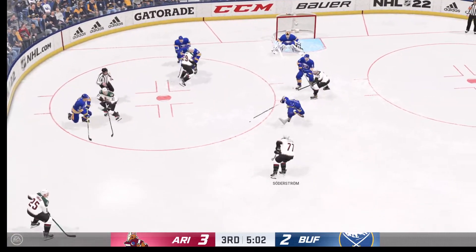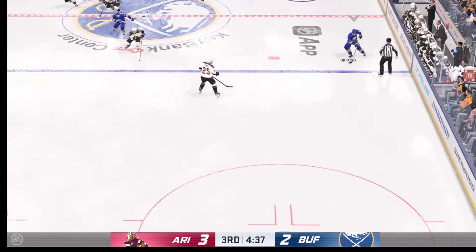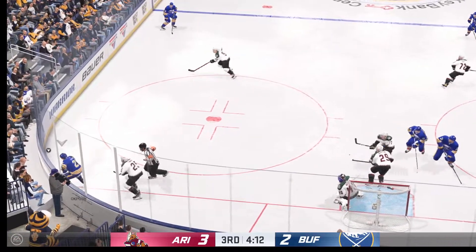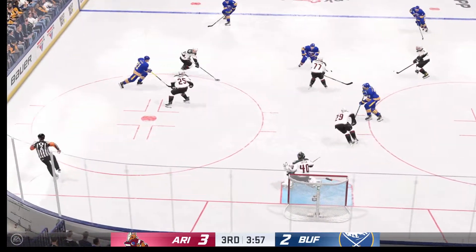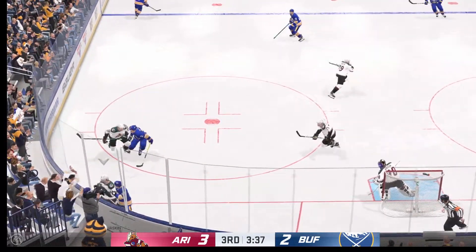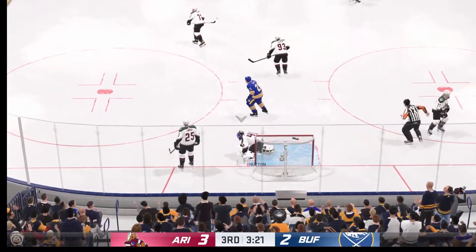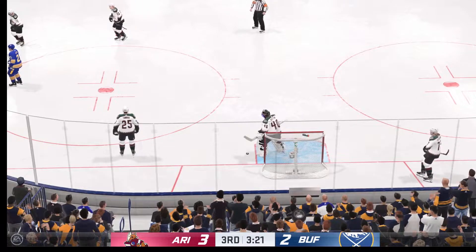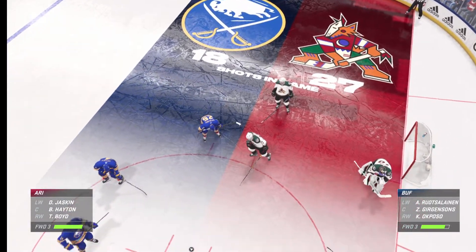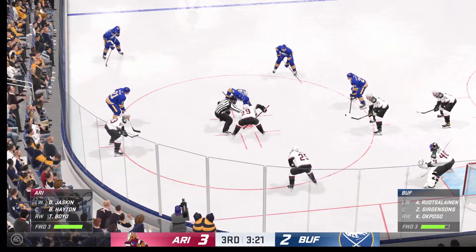The Coyotes take possession off the faceoff. Buffalo's got the puck from the opposite point — oh, stick save and a beaut! Yeah, that's a sharp save James — right in the middle of the ice, he makes the stop and pushes it away. Along the boards they battle for the puck, cutting to the slot. Ref blows the whistle as the puck's covered up. In the final moments of this period, just one goal separating these two teams as we sit with a 3-2 lead.